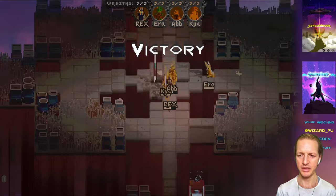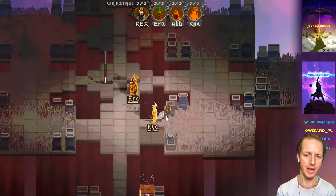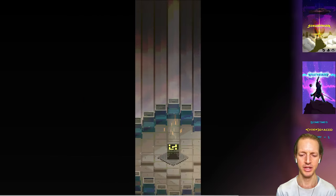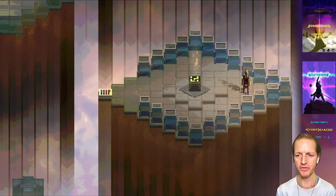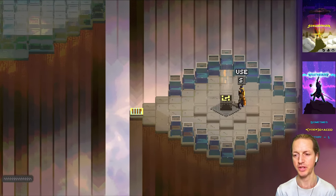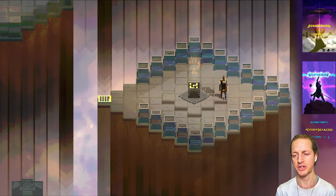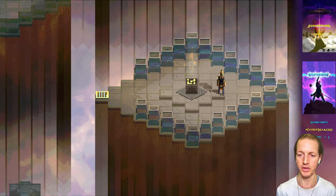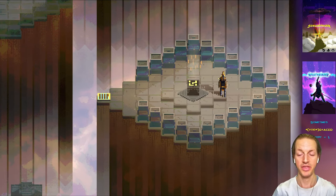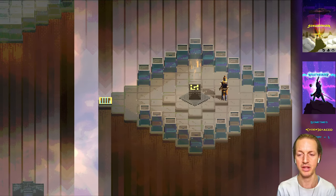I'm thinking of making the AI in the actual battle world able to follow you around. Right now, all the bots' AI just makes them kind of follow their own path — they choose whatever they want to do. I'm thinking of making it so they actually can follow you, and sometimes instead of going off on their own, they'll follow you around and really be your active teammate, which would be sweet.